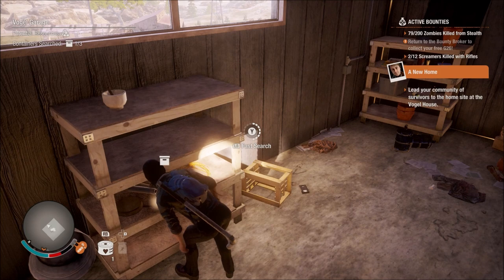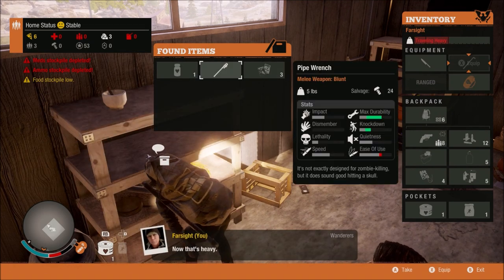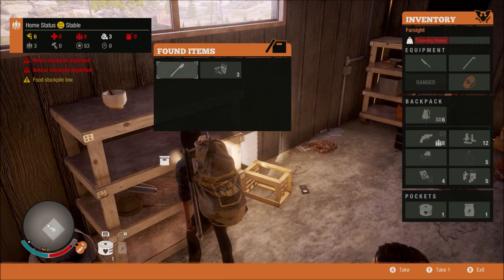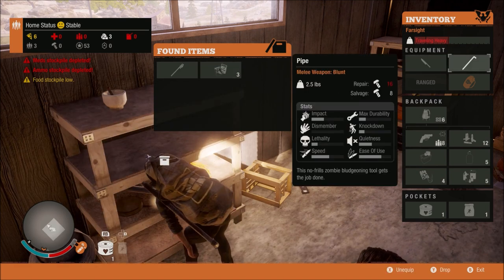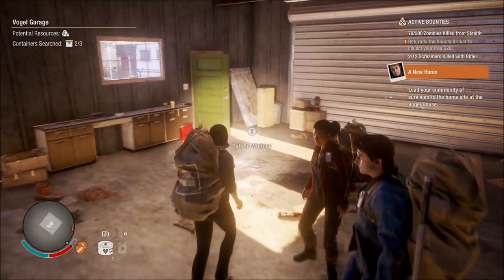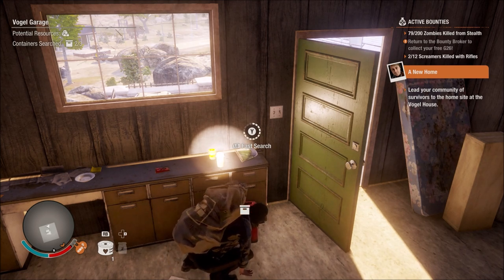I've got a gun quite quickly here. No room — that's not going to stack. I'm going to take that painkiller and that pipe wrench — the durability is much better than my current weapon, so I'll swap. Durability is obviously how long a weapon's going to last before it breaks. Is this a can of fuel? If it is, I'll come back and get it once we've set up our base.